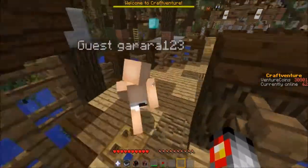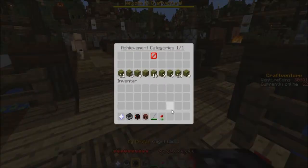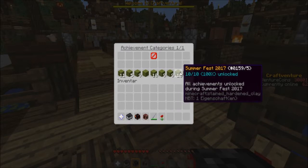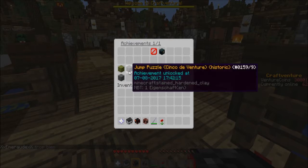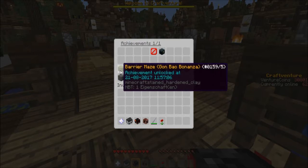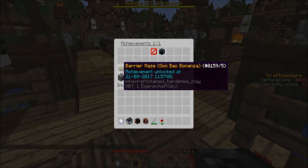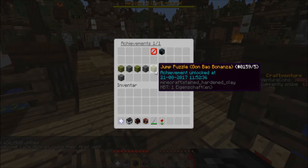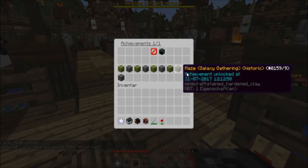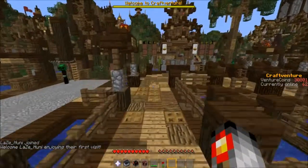Let's look out for achievements you can get here. Summerfest 2017 and the other events are marked in blue and you can see that historic ones are entered so you can't unlock them anymore. The barrier maze, Gonbao Bonanza, the jump puzzle, creeper disco — those have to be historic too. But the jump puzzle, Gonbao Bonanza, and the maze Gonbao Bonanza — these are the three things you can do here.